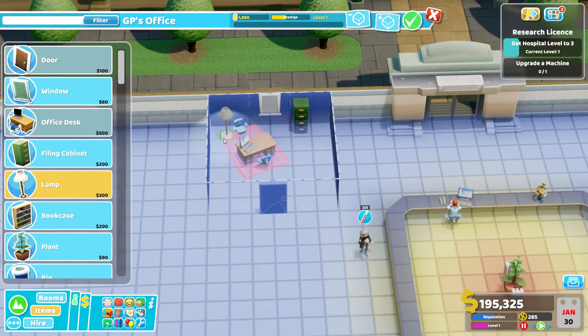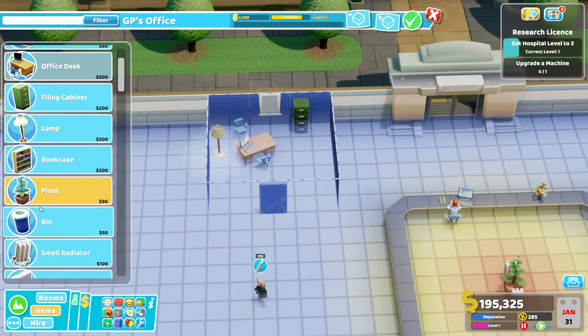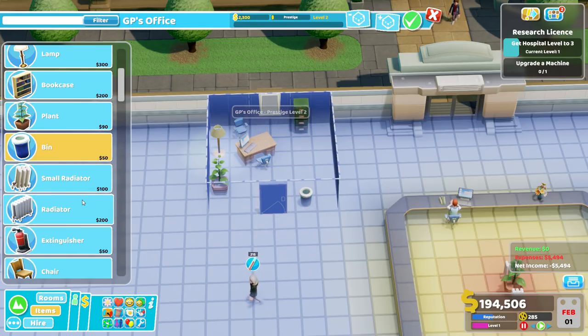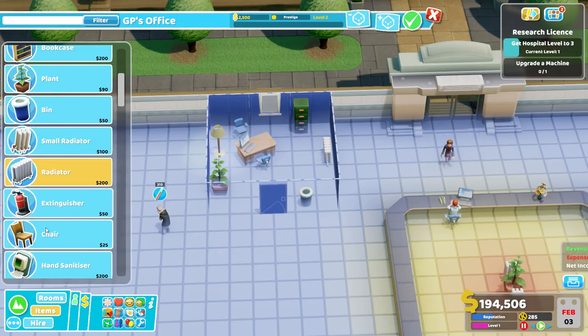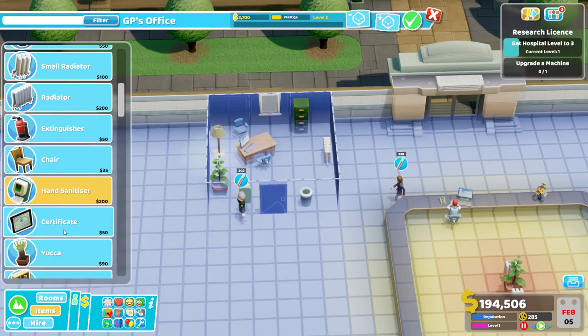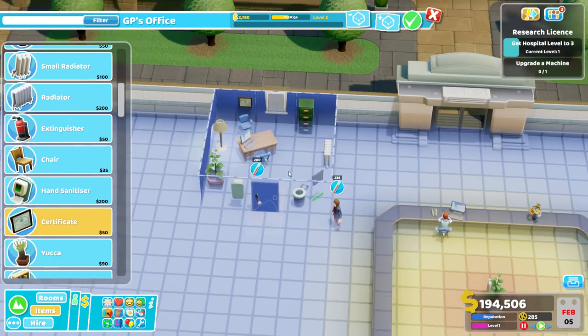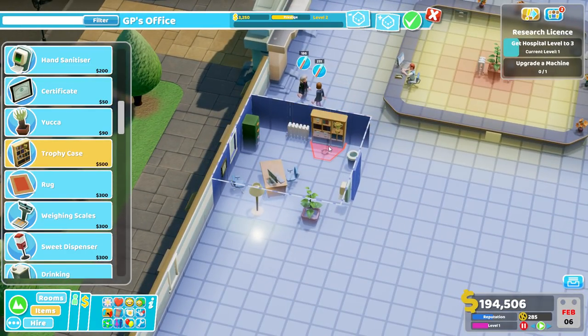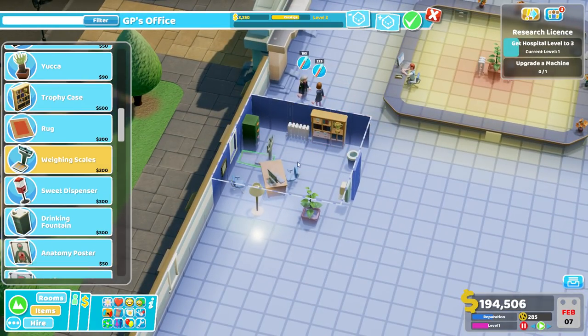We shall have a lamp. We've stopped putting yuccas in - I don't know why - but we'll have a radiator. This size radiator will be good. And a hand sanitiser. Level 2, and then a few certificates around. Oh, a trophy case - 'No soiling the hospital.' Perfect, no soiling the hospital! Time for another one over the roofing room - that is perfect. We want gold certificates.